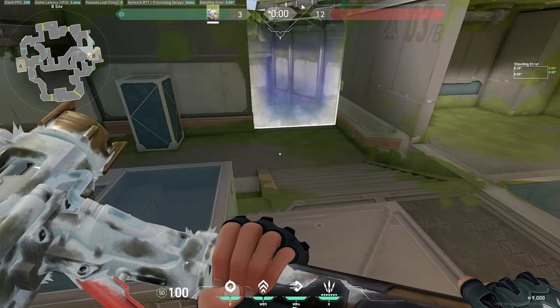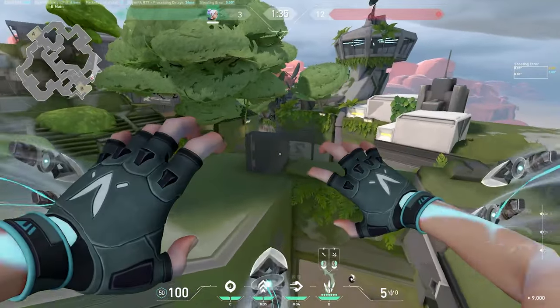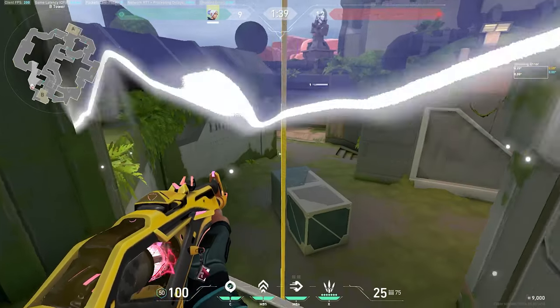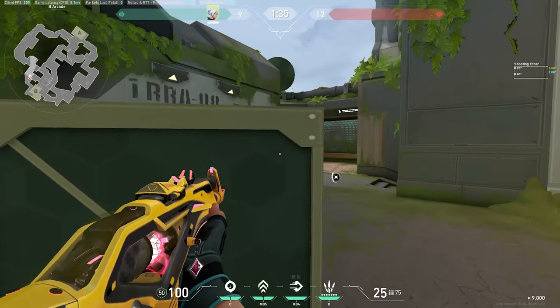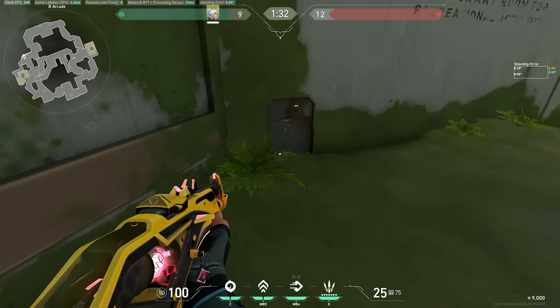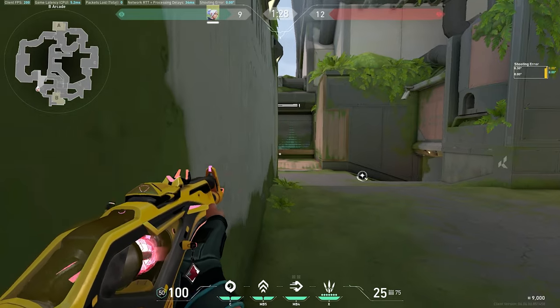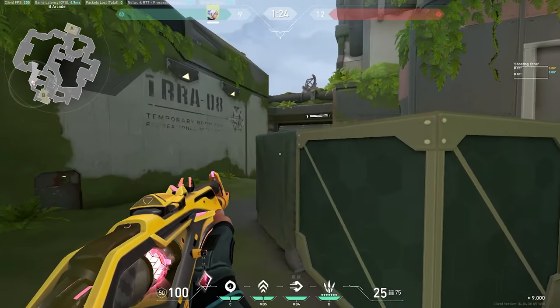The normal updraft from here is very common and people are aware of it, so I propose an alternative: pop your knives and updraft over here. If rifling on arcade, I like getting off this angle — it's such a premium angle. Dropping down you can play the box on the left or right side. One of my favorite angles off the barrier drop is coming here — a great off-angle where you can normally be good for one, back off, and get away without being traded.